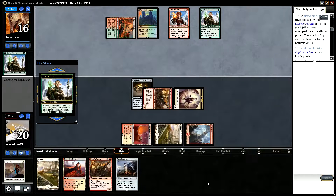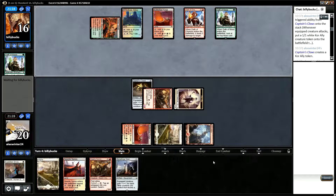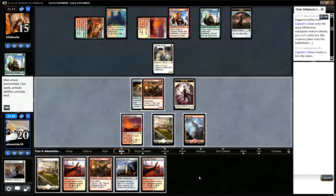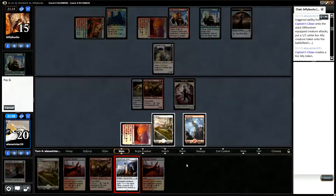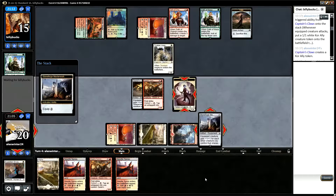Okay, so opponent didn't miss a land drop last turn. And the Oath of Nissa — yeah, presumably for a land. They have Thraben Inspector in hand which I presume will come down. So if we play the Stoneforge Masterwork and equip it, our Core Ally will just get chump-blocked by the Thraben Inspector. We could put the Stoneforge Masterwork on the Core Ally — I think I'd like that. It means the Core Ally will survive combat with the Thraben Inspector.